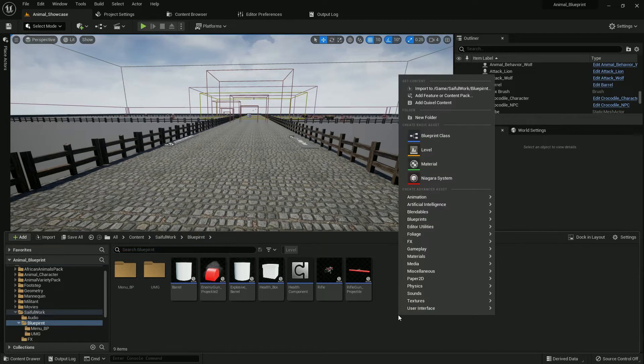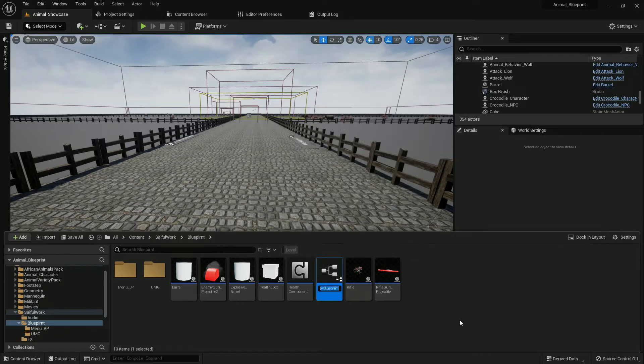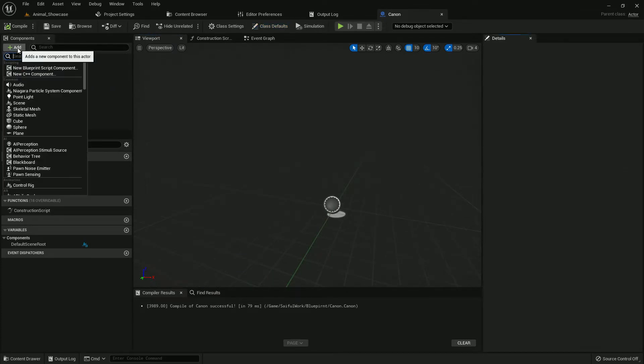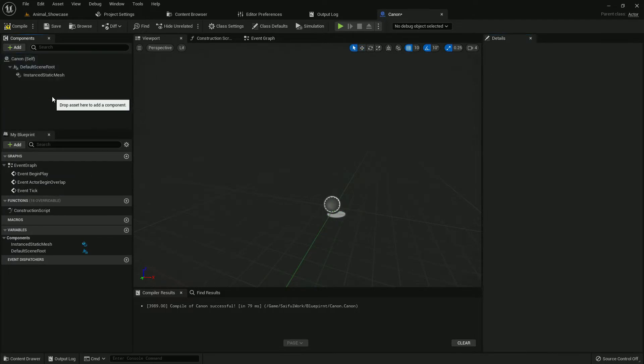Let's start the work. Press the right mouse button and select Blueprint and Actor. We create an Actor Blueprint — I name it 'Cannon', but you can name it whatever you choose. Open it, then compile and save.